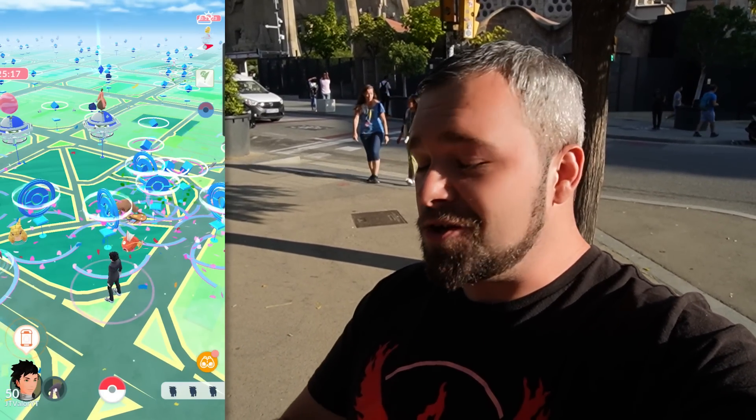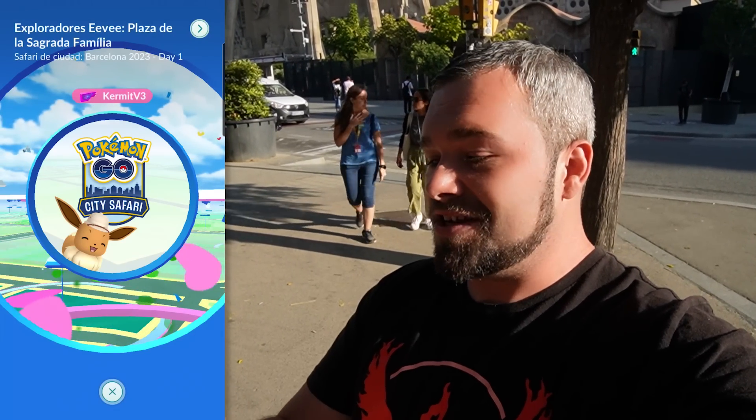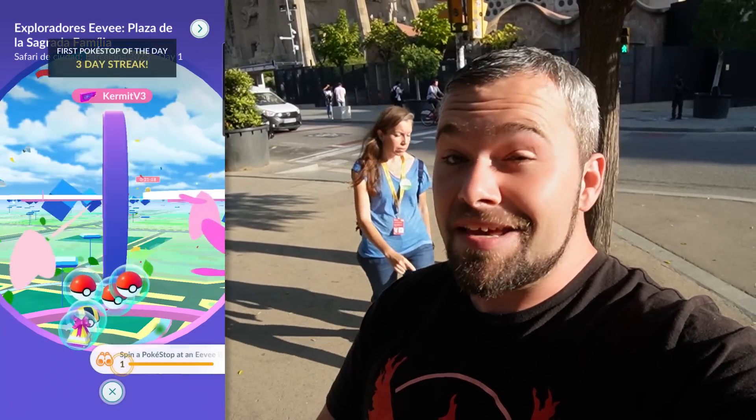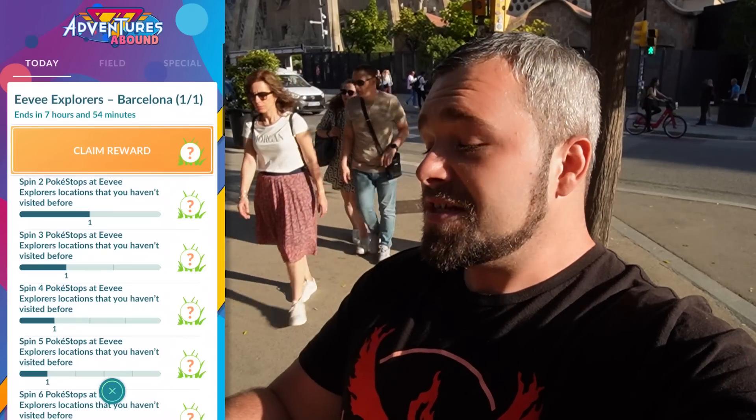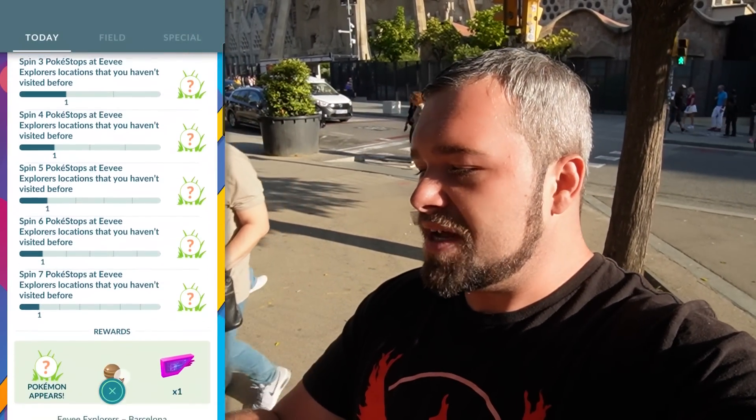For the first spin we're going to do for the video, we're going to do this stop right here — this is the Eevee stop. When we spin this, we're going to get an Eevee encounter later on racked up. That was my first spin, so that's great. We have to do at least seven of these spins in different locations.